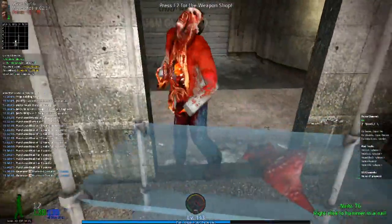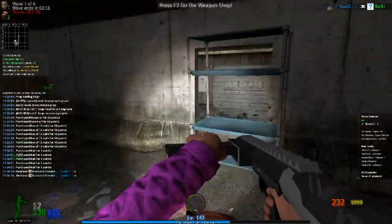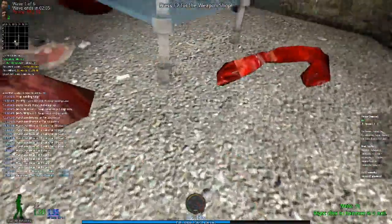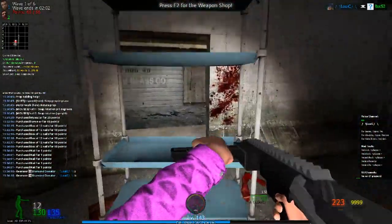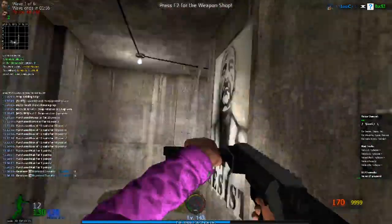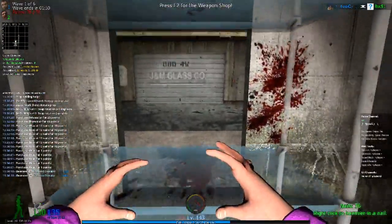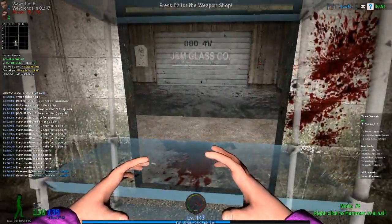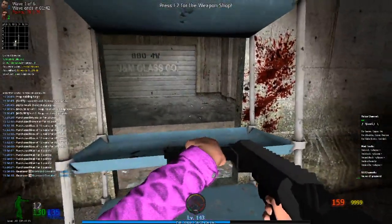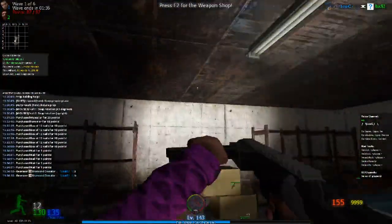Instead, you want to tilt the prop — just like that. And boom. Now the bots can't actually jump in from outside. You can try it yourself, you can't get in. Voila, easy as that.